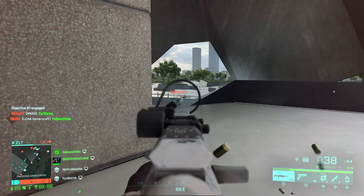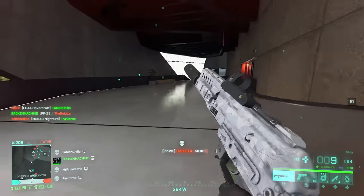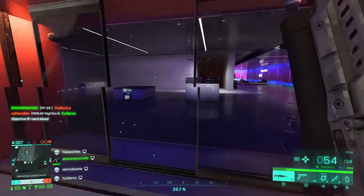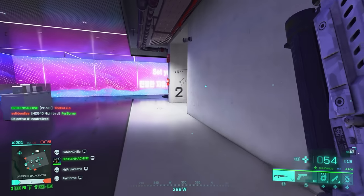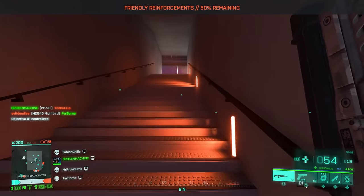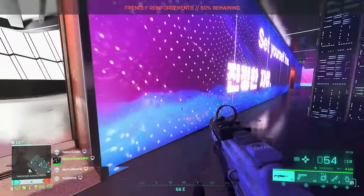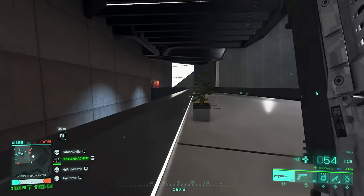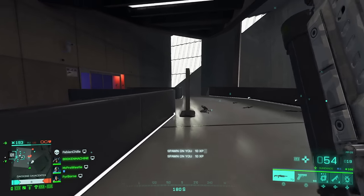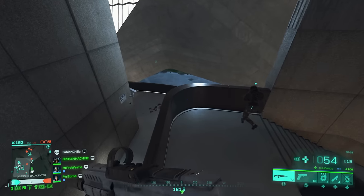Players on objectives are often in similar spots doing similar things. Once you start to realize this, you can begin to use this knowledge against your opponents. For example, if there's a spot where you can easily snipe from a tower, as you approach the map, keep this in mind and be ready for someone to be up there. Spend the whole game taking it slower and you'll notice how much more you pick up on what's going on around you, and the mistakes you are making or could have made.